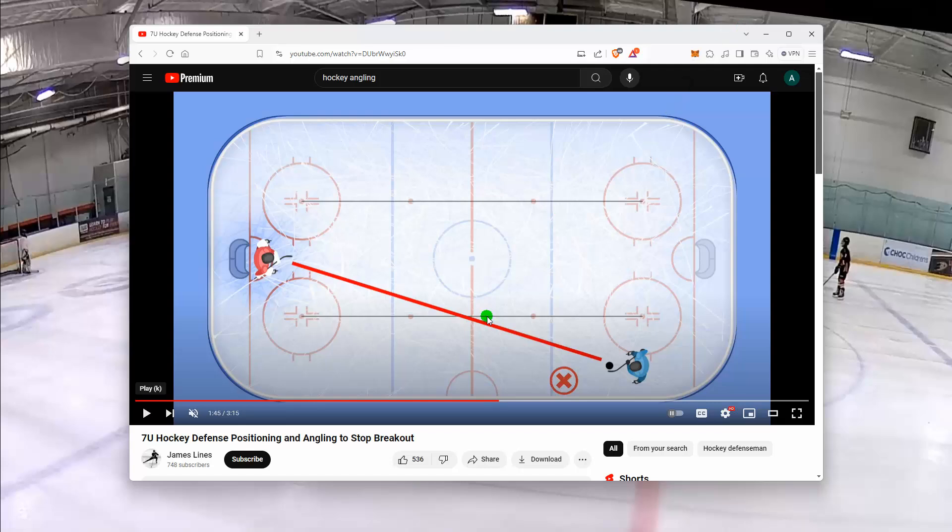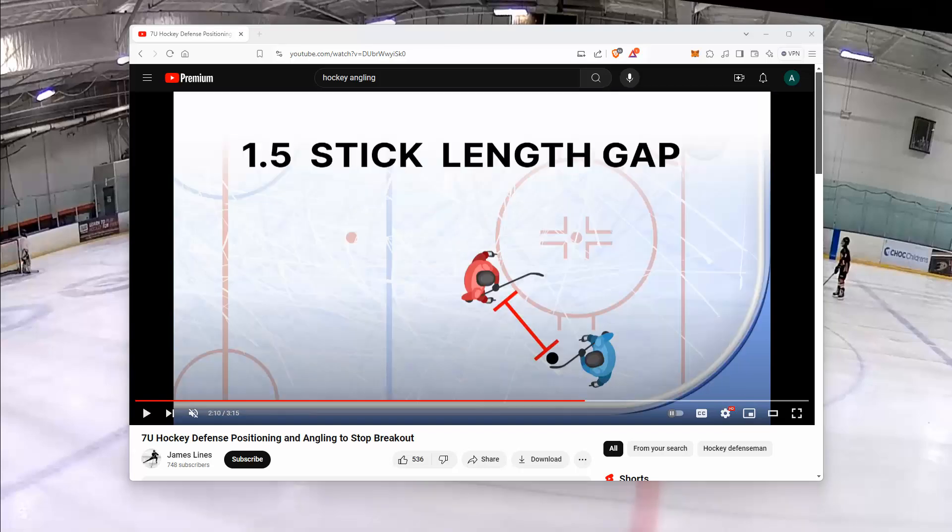Let's start with this clip. Hopefully all of you have seen this by now — just a couple things I want to point out. If this is your goalie, it's better to be more in the middle of the ice — the X marks a bad spot, you want the check mark position — covering more of the middle area, forcing them to go toward the board. This gap of 1.5 stick lengths is important too. If you start turning too late, that player's just going to burn you, as some of you may have noticed in practice.